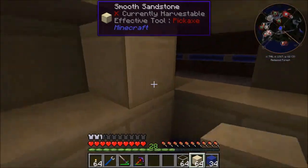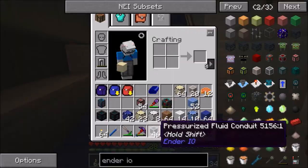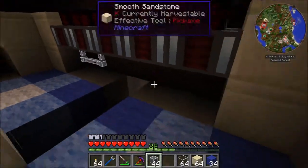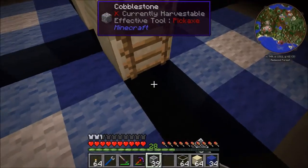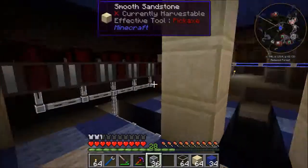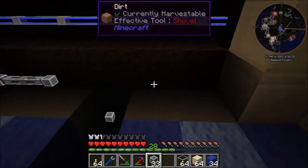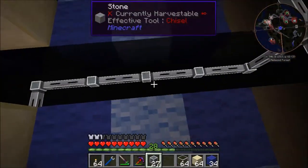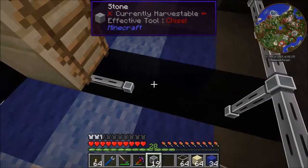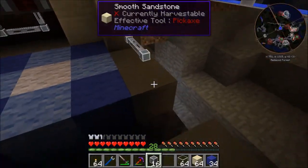Now everything is nice and hidden, looking smart and good. The next thing we're going to want is to grab some pressurized fluid conduit so that we can get our fluids into these dynamos. I hope I got enough - well, if I don't, I've got enough for the most important ones for now. I'll put the rest in off screen. We got plenty - I was worried for nothing.